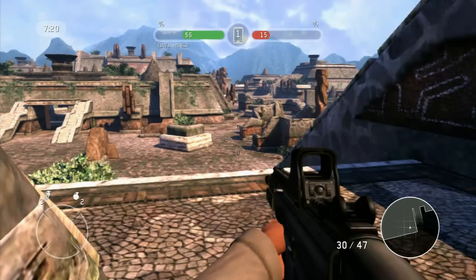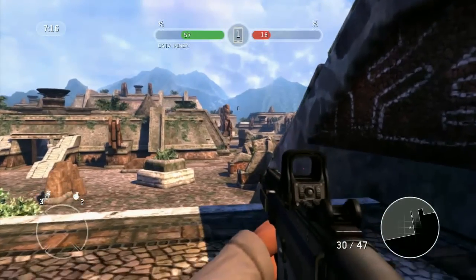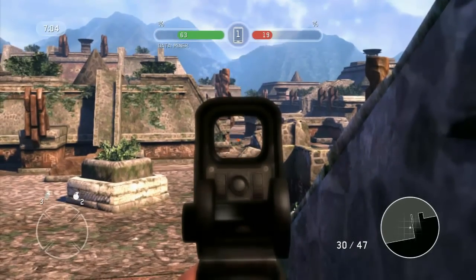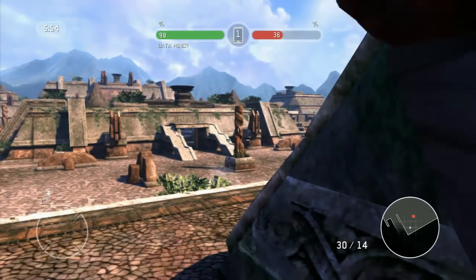The other thing to watch for is when you hit 60%, you show up on the map. Again, 1v1 shouldn't be too big of a problem. Just don't be marked for elimination standing out in the open. Make sure you can cover yourself. If you can get to a higher level, that's great.